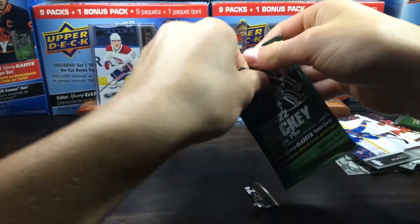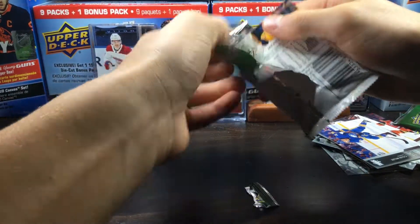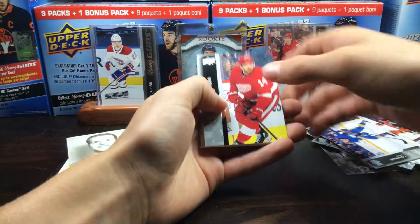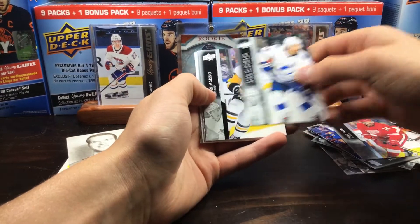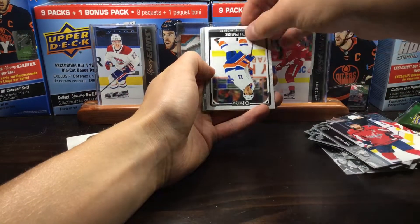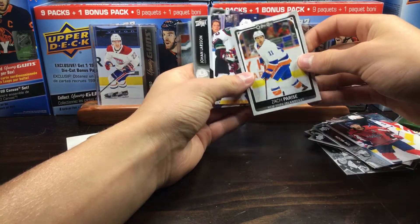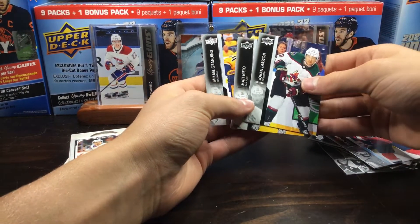I'm really liking Series 2 — this is one of the better products from Upper Deck. Looks like we have another Opeechy — Robbie Fabry, Marquee Rookies. Ryan McDonough, Joe Marino, Tom Wilson, and a slow reveal — Zach Parise, OPC Update. Johan Larson and Grandlund.